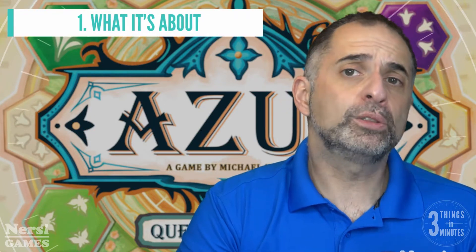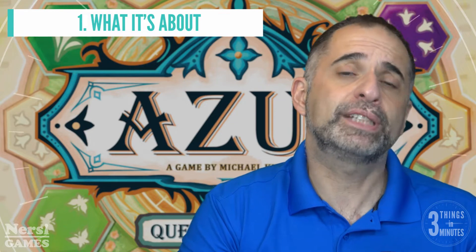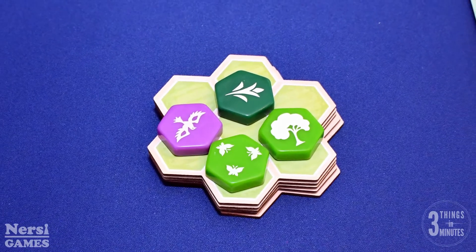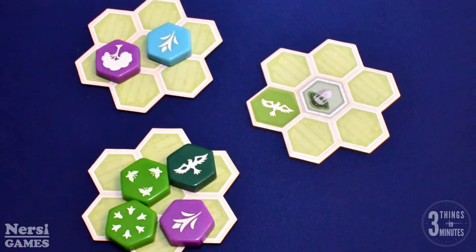What it's about: Azul, Queen's Garden is the fourth game in the Azul tile-laying games, this time laying out decorations in a highly abstracted garden. Each round, players will draft increasing numbers of colorful tiles with symbols and garden expansions that will give you more spaces to lay out your tiles.